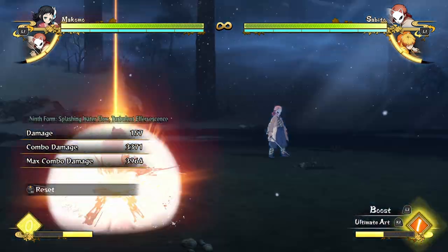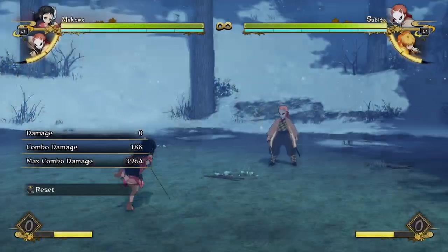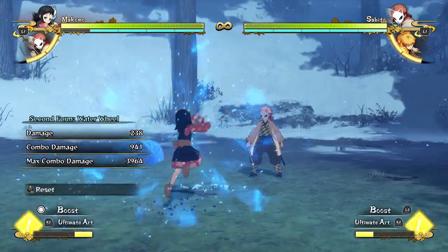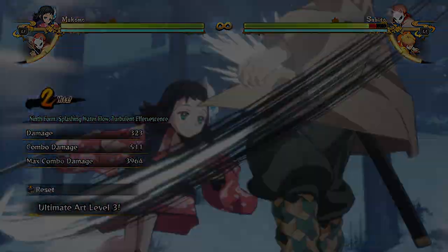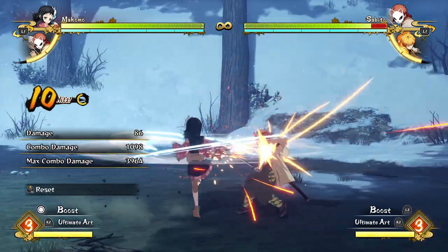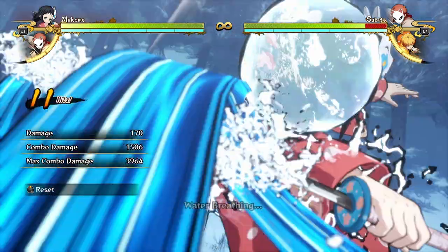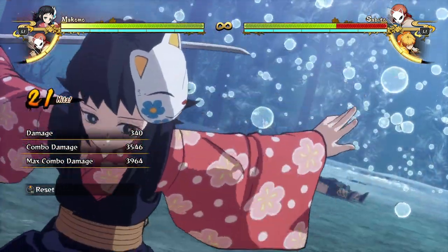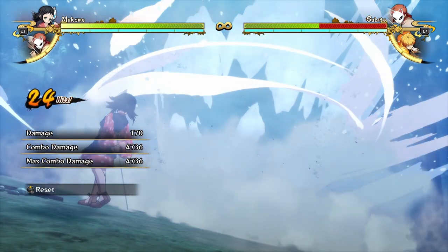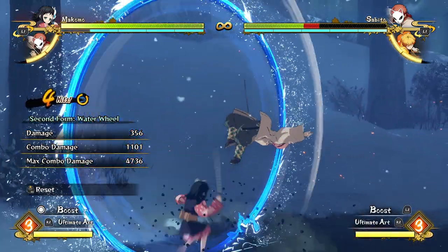Her ultimate activation is one of the worst in the game — it doesn't reach very far and doesn't combo off many situations. You can't combo off her water wheel because she's in the air and has to land, she can't cancel into ultimate from most of her attack string because she's also airborne, and she can't use it during the rapid kicks — she has to wait until she finishes the beyblade spinning. That's why sometimes it's better to use the up combo because it's a little faster and gives slightly more time to cancel into ultimate before the combo ends.